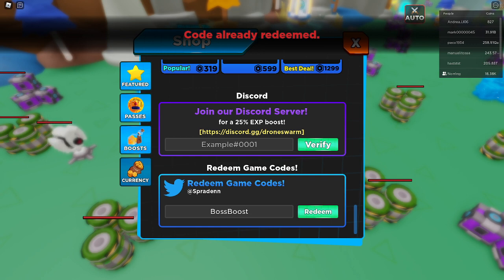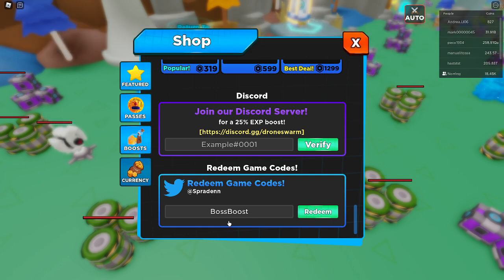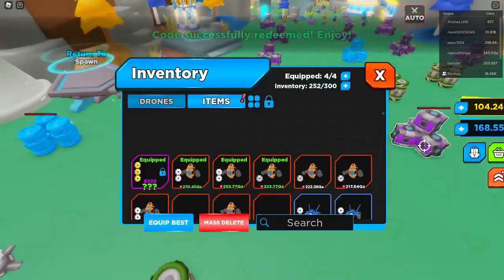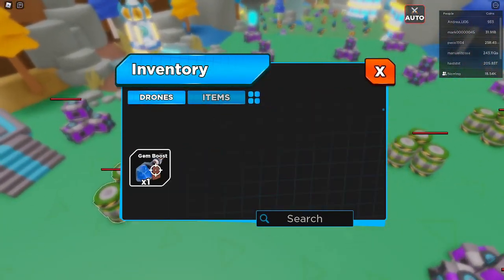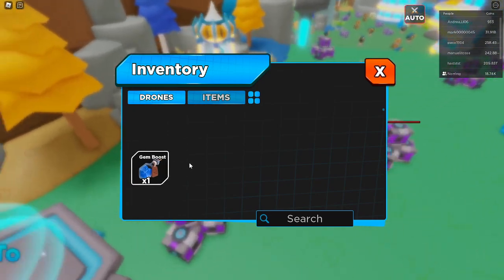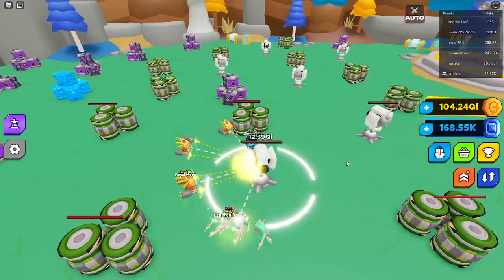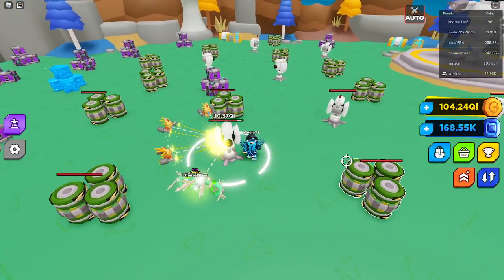And then we have the last code, which is Diamond Nose. I haven't done that one, so we'll see what I get from that. I think I will get a boost — yeah, a Diamond or a Gem Boost. That's pretty helpful. It will help you if you're a beginner in this game or something like that.